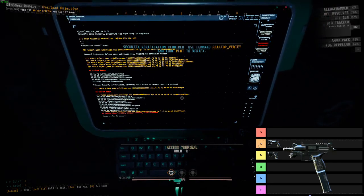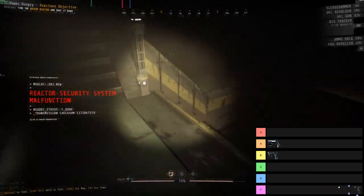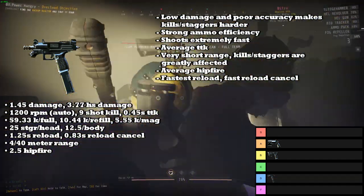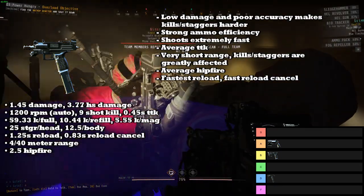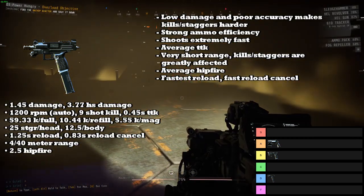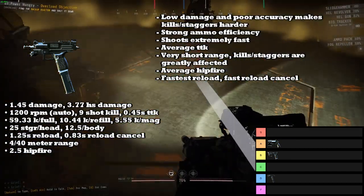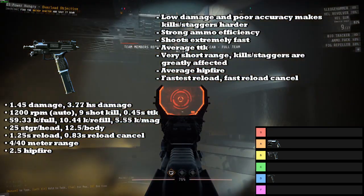Next up we have the Machine Pistol, which is going into the D tier. Much like last rundown, its damage is still really, really low, and it has really poor accuracy and range, which makes killing and staggering stuff at a consistent rate much harder than it needs to be. It does have really strong ammo efficiency, which is probably one of its only redeeming qualities. It does shoot extremely fast — it is tied with the Choke Mod Shotgun for the fastest firing weapon in the game at 1,200 RPM, which is insane.